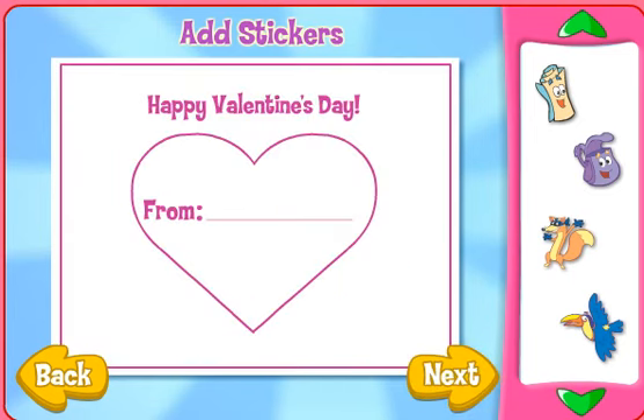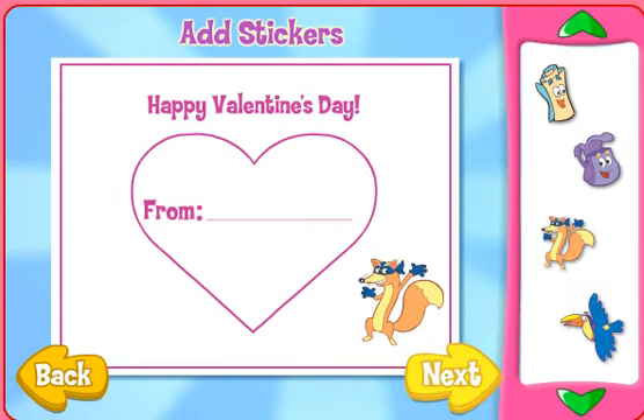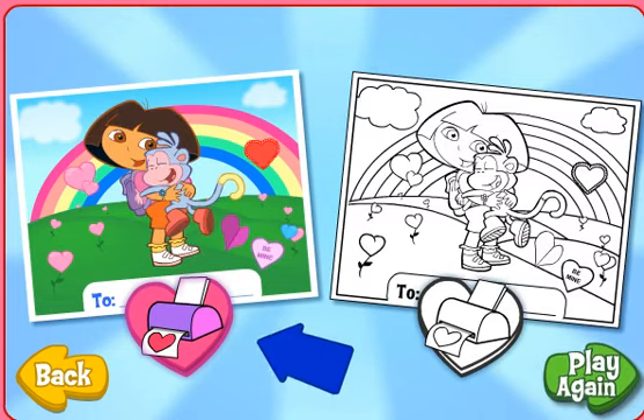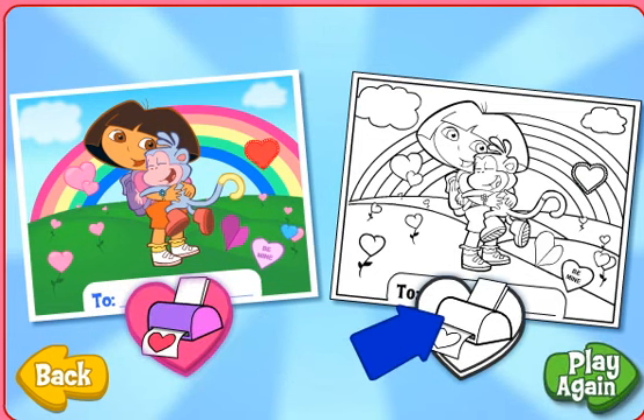You can add stickers to the inside of your card too. When you're done, click Next. Wow, what a great valentine! Click this printer to print your card in color, or click this printer to print your card and color it in yourself.